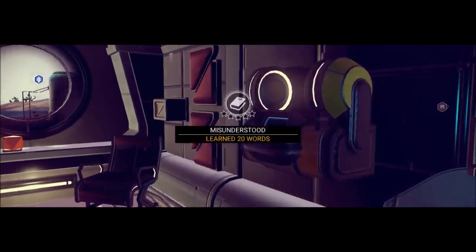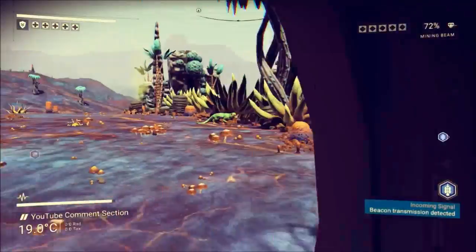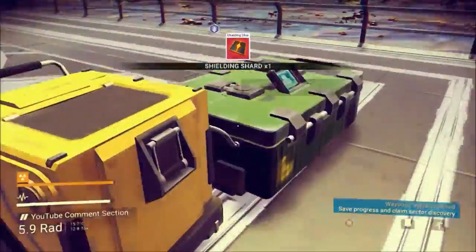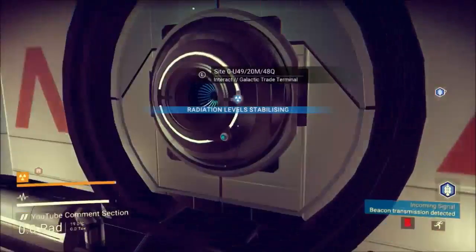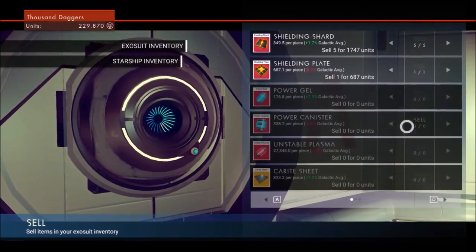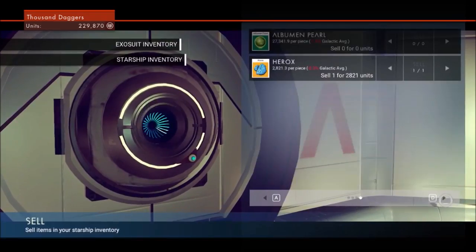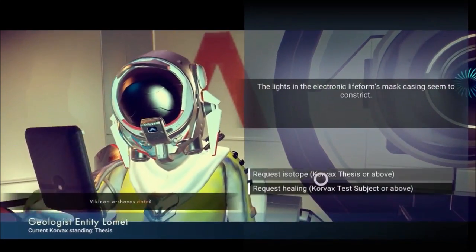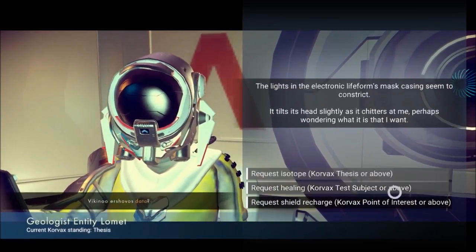I run into some creatures that eat heridium and I decide to feed them heridium. I don't really understand — sometimes if you feed creatures they give you stuff, but other times they don't. That's how I got the Omegakron, which is apparently a really rare isotope that I just have now. I have no idea what to do with it since I only have a little bit. I should just sell it, although it's annoying — it probably sells for a lot.